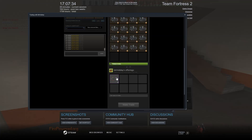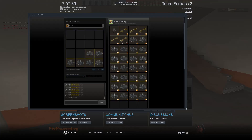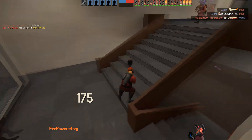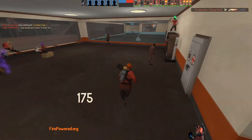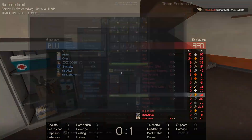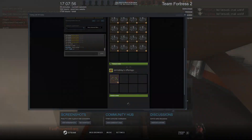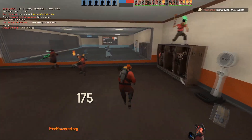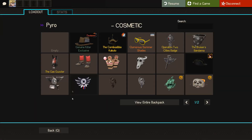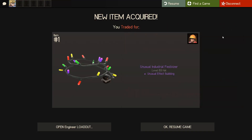Here I'm buying a bubbling industrial festiviser for my respirator. I bought the respirator for 4.5 keys and I'm adding 5.5 keys, so that's like 10 keys total. Buy orders for that one are 11.4, and I can probably list it for 11 or 12 because I will be the only seller, so it should be an easy sale. The trade already went through. I don't have the hat anymore, so I should be getting it. There we go. That's easy 2 keys profit.